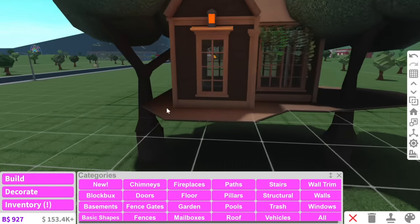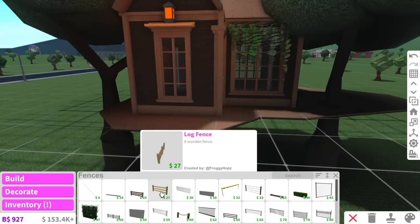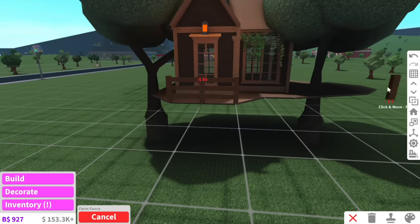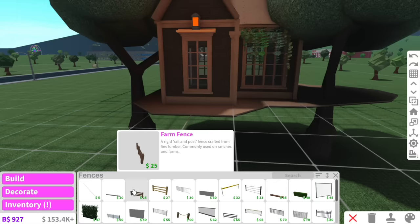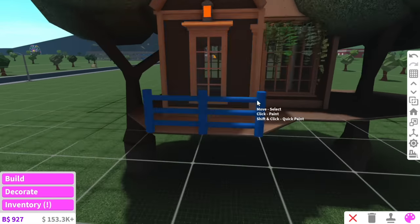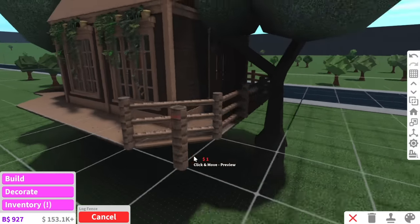Now we just need to add a fence surrounding it so we don't fall off. We can either add a farm fence or a log fence - let's see which one looks better. I'm going to go with the log fence because it suits the whole wood vibe. So my dudes, log fence it is - we go around the entire thing and add a fence.